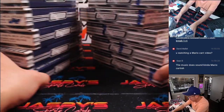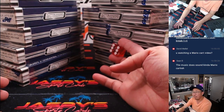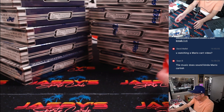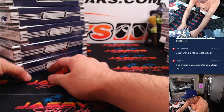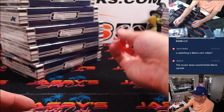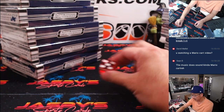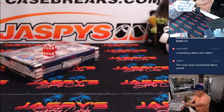We'll use the die: one, two, three for the left side; four, five, six for the right side, then go from top to bottom. If I roll a six, I'll just roll again. Five — bottom box. That's the one we're going to do right there.